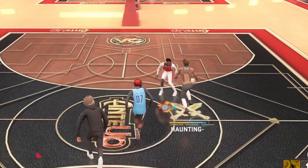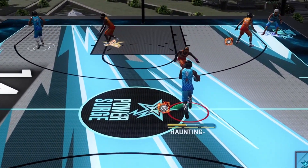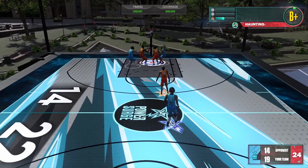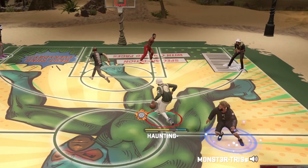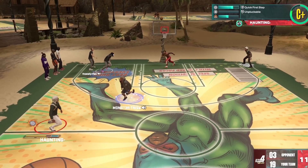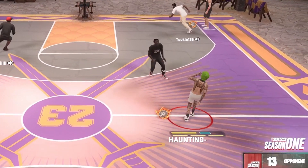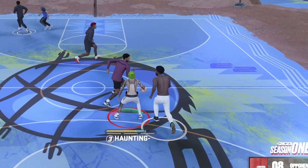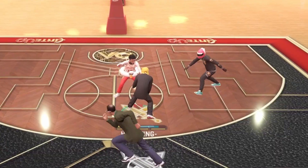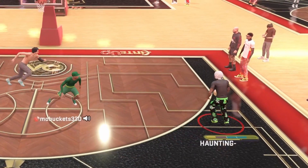Defensively, I'm not gonna lie, I use a lot of different defensive badges. But Anchor is probably the main one. As long as you got Anchor, Clamps, and Challenger, those three badges will help with three completely different important things: Anchor stops people in the paint, Clamps helps you get more physical with defenders, and Challenger helps when you're contesting perimeter shots. There are a lot of other great defensive badges too, like Glove, but those three are the key ones.